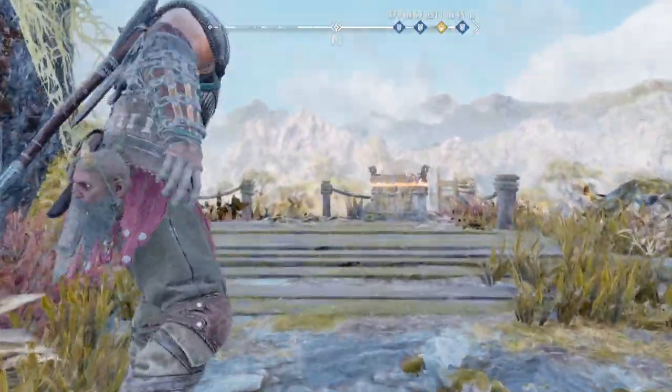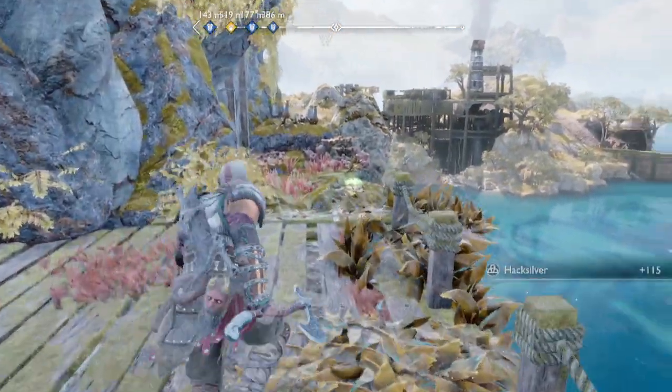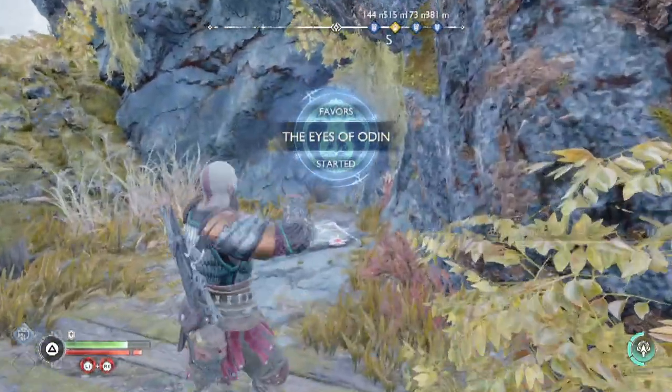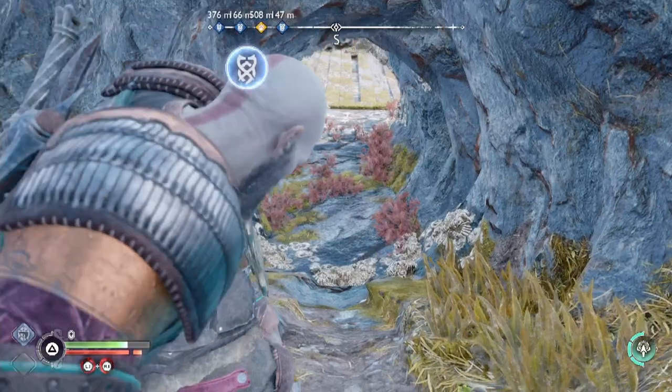Here is another chest — this one just has hack silver. Then don't forget to kill the bird — one last feathery spy. Then we're going to go back the way we came. Now it's time to go to the tail, because we've freed both the fins and we just need to free the tail now.